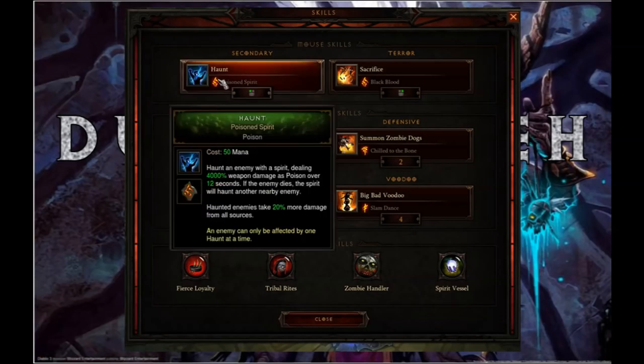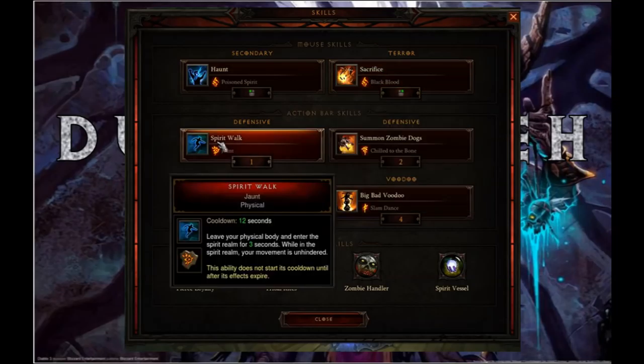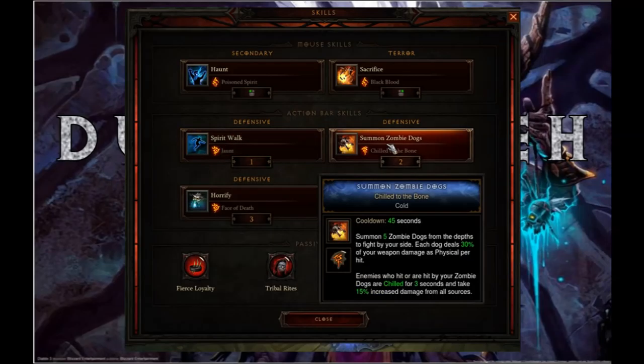Let's talk about skills. First we have Haunt, which is used for the damage debuff and also for summoning Fetishes with the Belt. We also use Sacrifice to stun the Rift Guardian, especially with the dogs. We use Spirit Walk because it's such a powerful skill. And of course Summon Zombie Dogs — in this case with the Chill Rune for the damage debuff as well as stunning with the dogs.